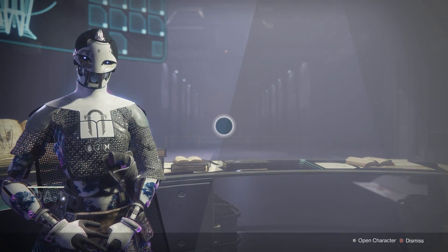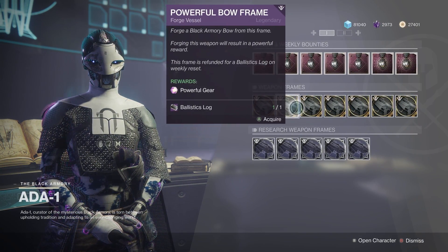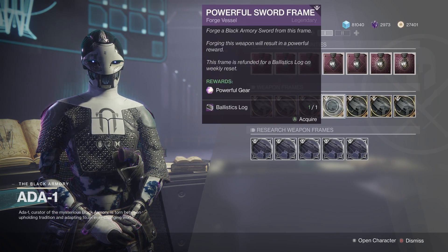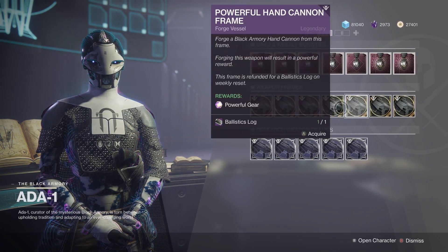Ada-1 now sells all her weapon frames each week — there is no more rotation. But choose wisely, because once you complete two of the frames, the remaining ones are removed until the weekly reset. So basically you get to pick the two you want to work on for that week, which is really nice.